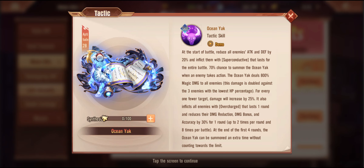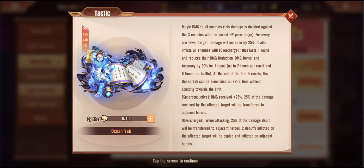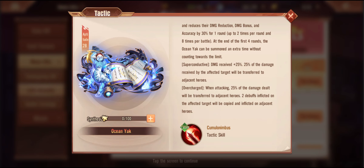Overcharge lasts one round and at the end reduces their damage, damage bonus, and accuracy by 30% per round, up to two times per round and eight times per battle — so there's an additional debuff on afflicted targets. At the end of the fourth round the Ocean Yak can be summoned an extra time without counting towards the limit, so at round four you get this guy to pop out again.